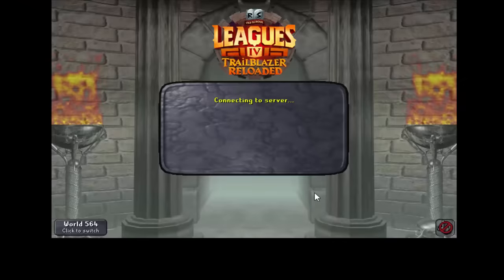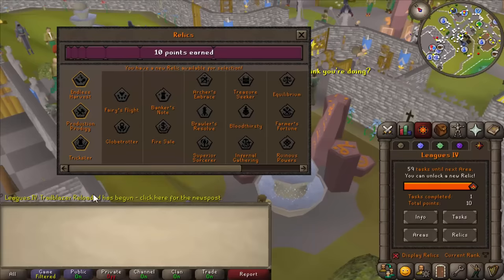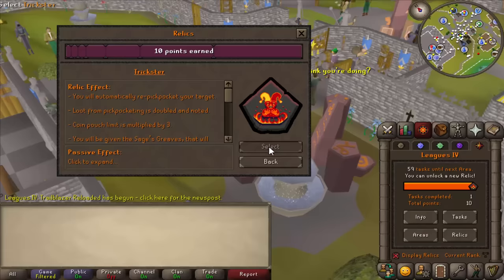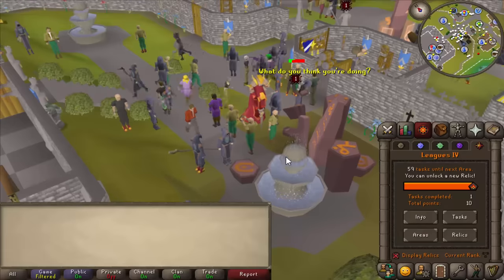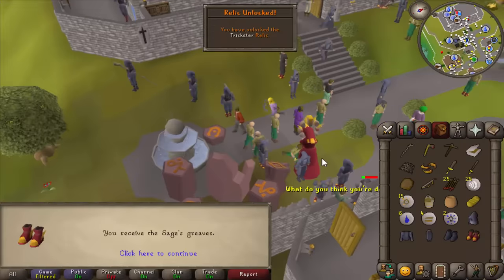All right, here we go. I've been waiting a long time for this — Trailblazer Reloaded. And now to choose the first relic. I only have to read the titles to know what I'm choosing: Trickster! How can I not pick Trickster? Let's lock it in. It helps me with thieving, hunter, firemaking, and agility.